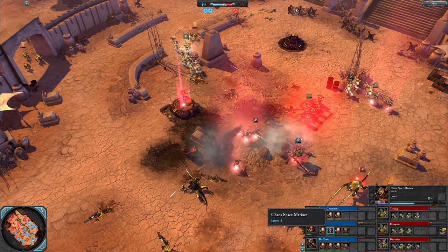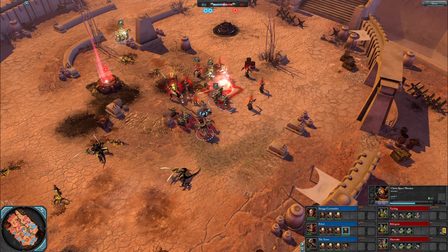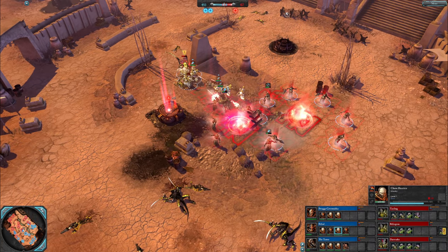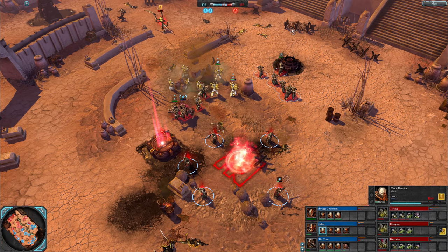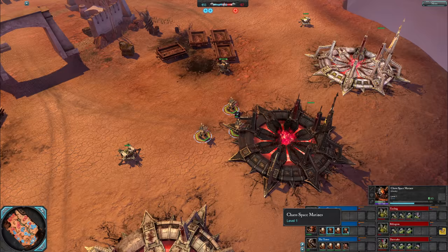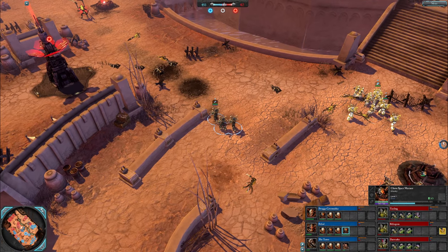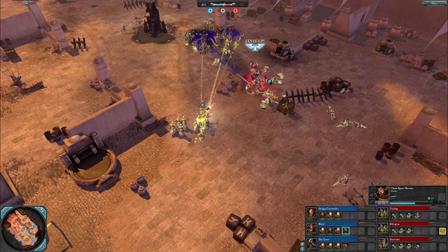Belial with double Heretics and double CSM, which is a really good opening I think. So you've got the melee Heretics to Doom Blast stuff, you have potentially Grenade Launcher Heretics as Belial does, and the solid ranged backbone of the Chaos Space Marines that can also be used in melee in a pinch against other melee squads.